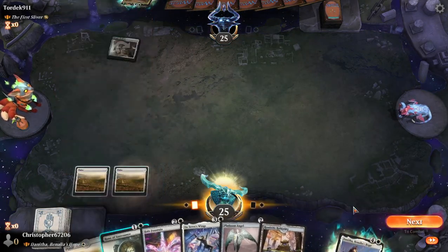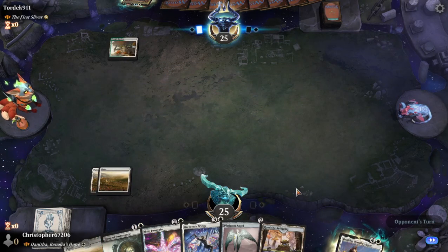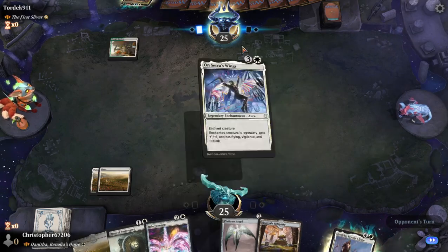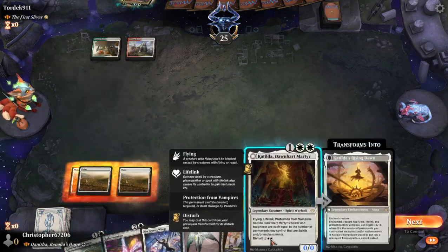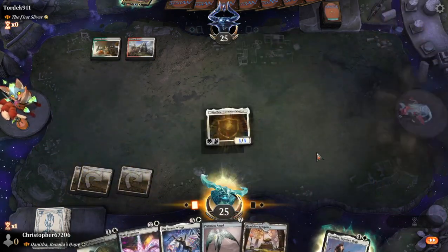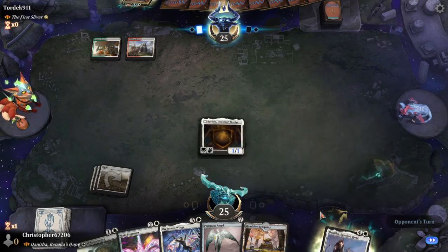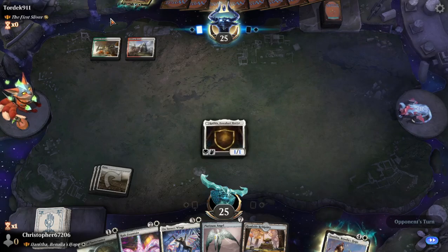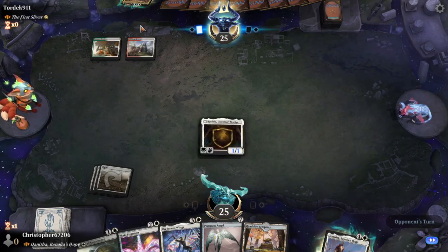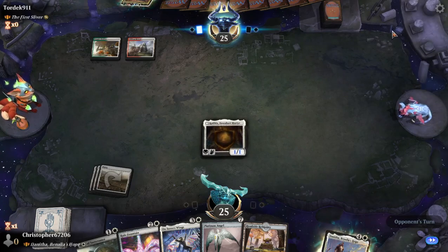And it's kind of the same thing for aura — when you're doing an aura deck, you kind of want green. So ideally, the best artifact equipment commander would be Naya. We do have a new Naya commander that is equipment-focused, but I have not gotten to fully brainstorm her yet.